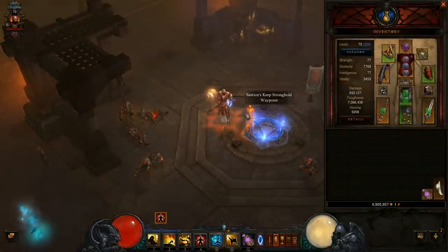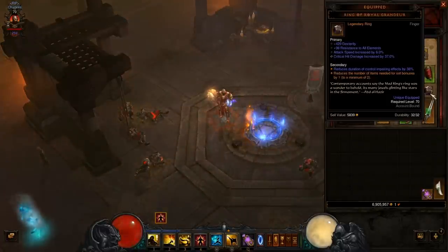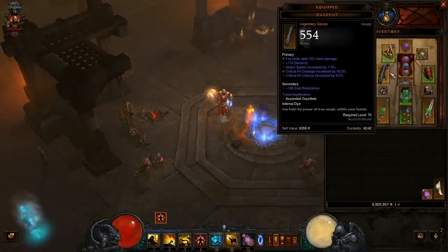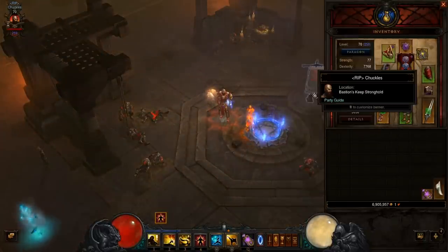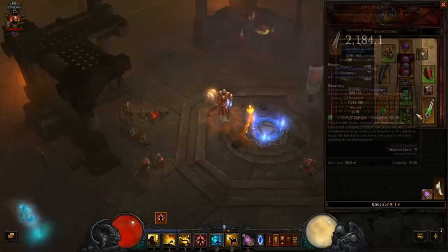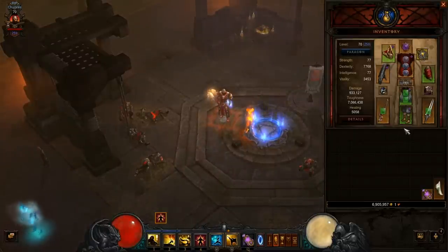For the gear, the only things I suggest are a Cinder Coat, Mage Fist for any kind of fire build, and a Ring of Royal Grandeur. What I did was craft a couple of Cain's pieces and a couple of Aughild's pieces. I'm still rocking a yellow necklace just because I haven't found anything better. Gear doesn't really matter beyond those core pieces — you will want a Ring of Royal Grandeur though.